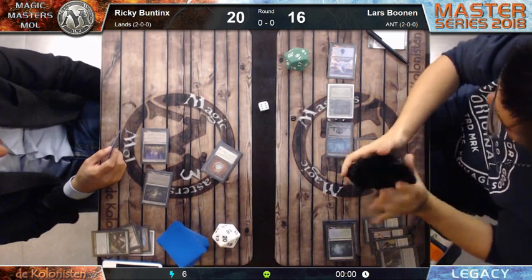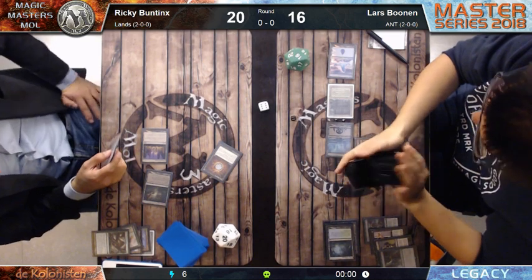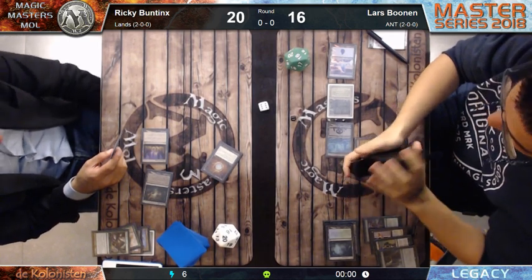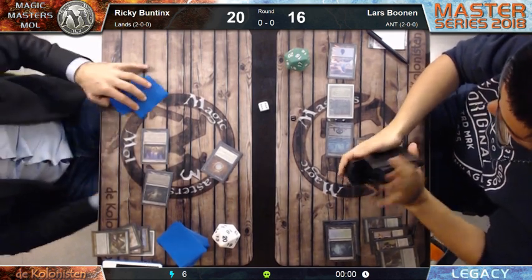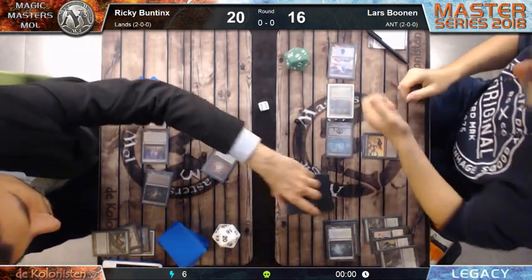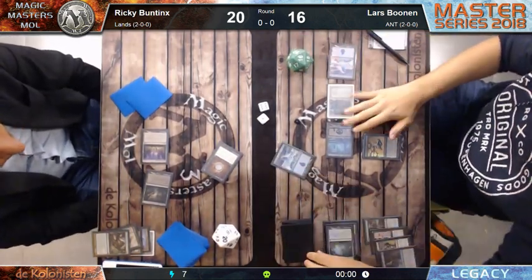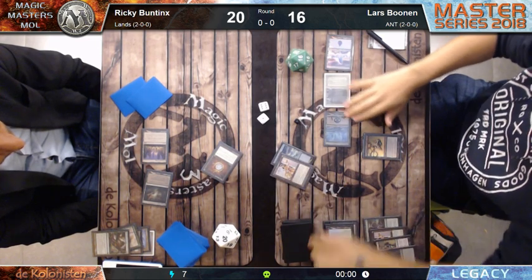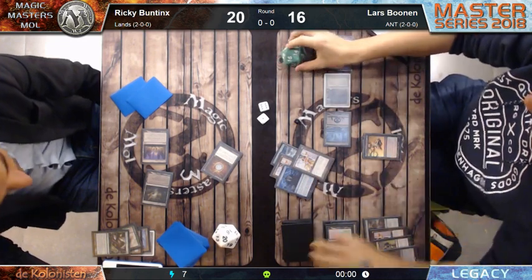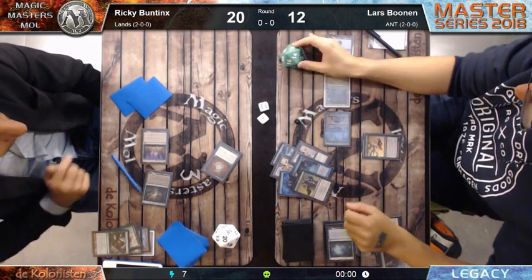Originally he wanted to go for the safe line through Past in Flames - flashback everything. He has Dark Petition, Infernal Tutor - he can get enough storm to just cast Tendrils. He needs to go Ad Nauseam. Storm count is at seven now. He's at 16 life... 15, 14, 12.